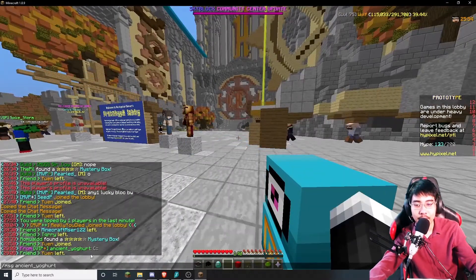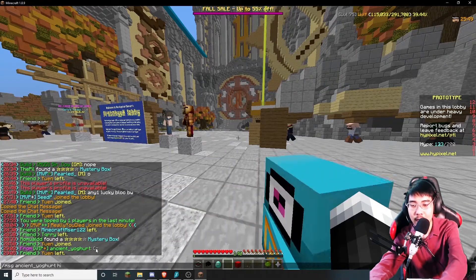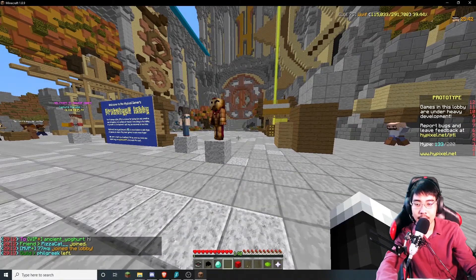I can also click on someone's name in chat in order to send a message. But without this mod, I can't do that. Just do /r and there we go — it works.